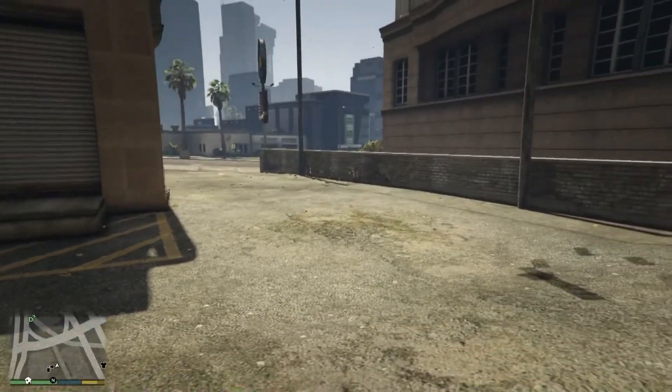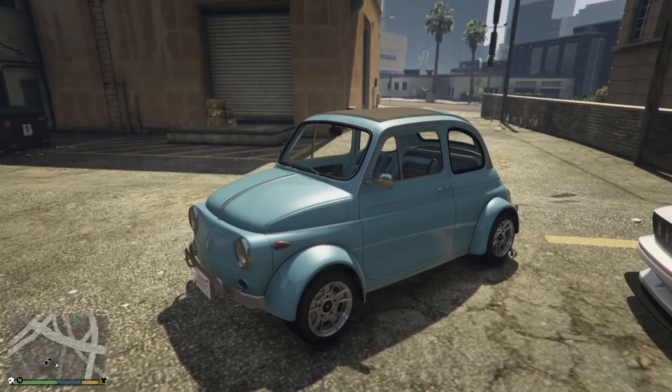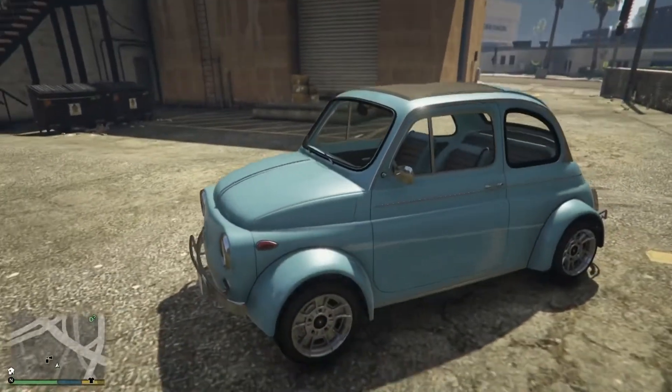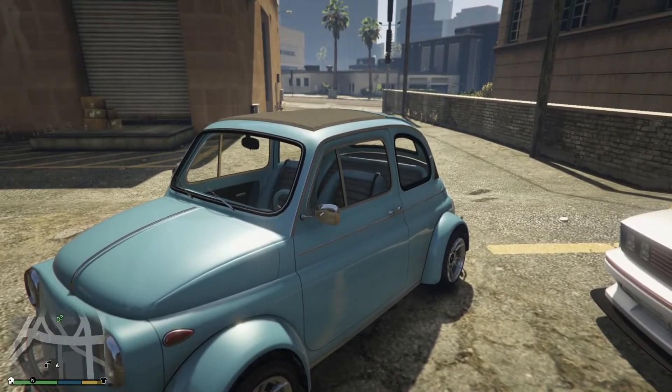Let's go in first person and we'll start with the Grotti Brioso 300 Widebody. This one comes from the Grotti Brioso 300 — it's basically just the Benny's version of this car, widebody of course. This is essentially a Fiat 500 Abarth model from around the 1960s with some modifications from the 1970s — the Fiat Abarth TCR 1000.